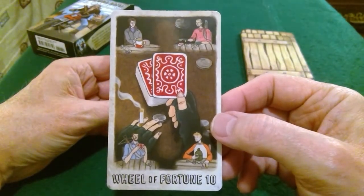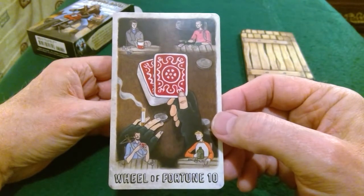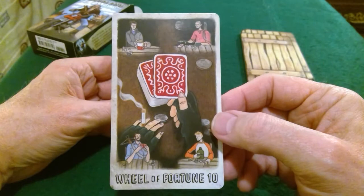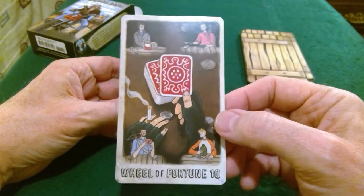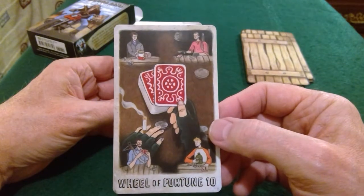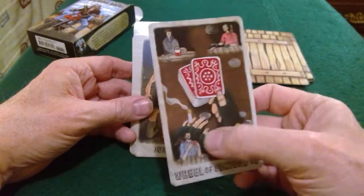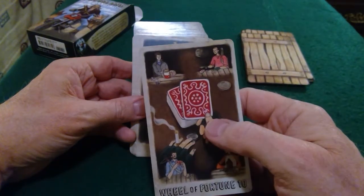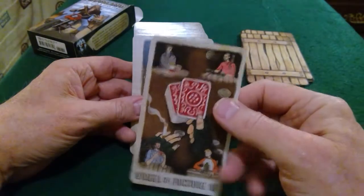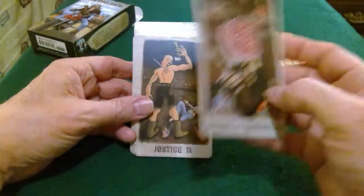The Wheel of Fortune — yeah, that's interesting. I guess it shows people gambling with various resources: food, water — I'm not sure if that's just meat maybe — and money. It's an interesting picture.